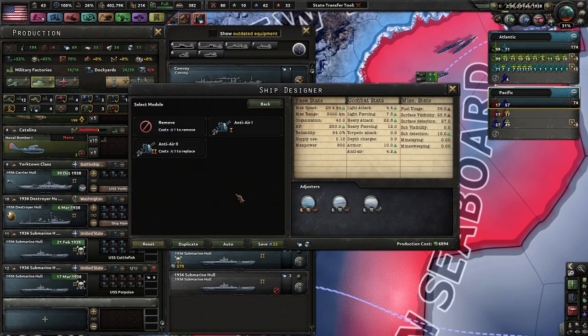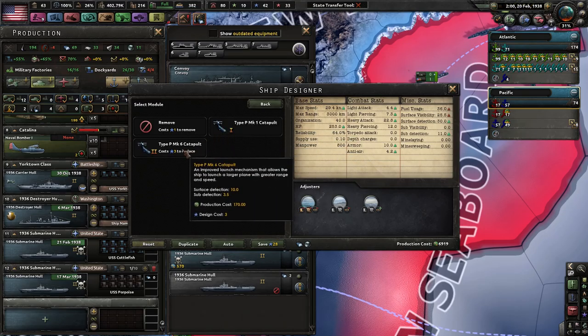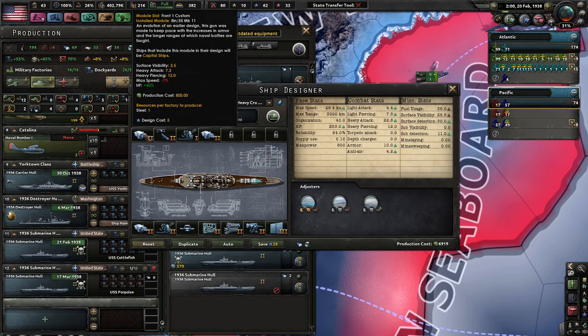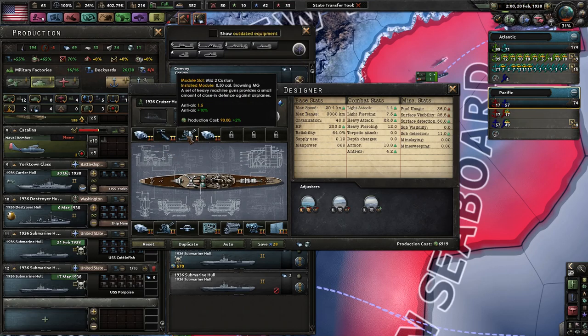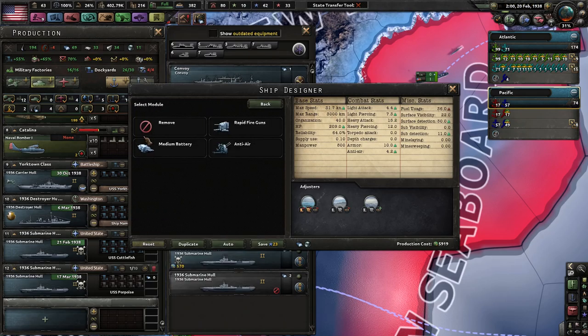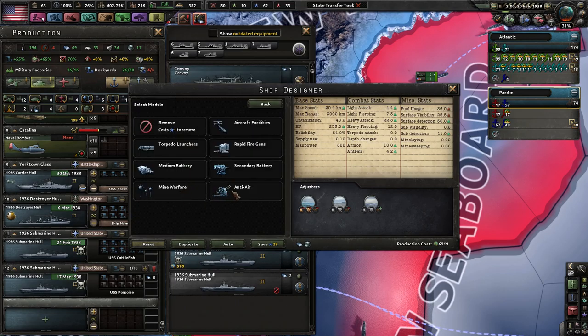Wait, this is anti-air — what if we just did this? We would get a little slower. Let's see what other options we have first. Modules, aircraft support, surface detection — well, we can see more subs quicker. Medium battery — we already have that. So screw it, we'll just get better anti-air.